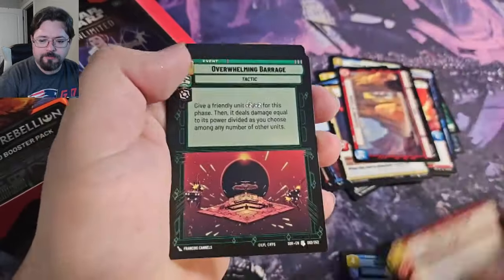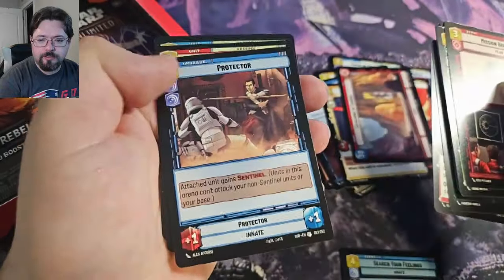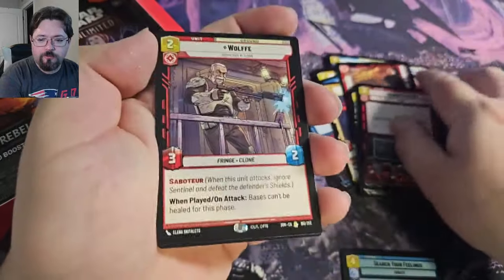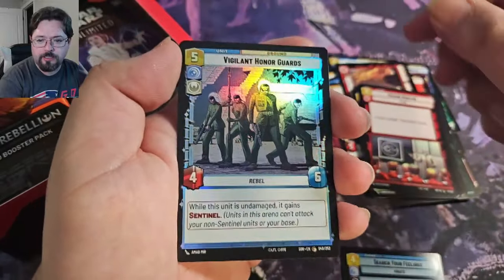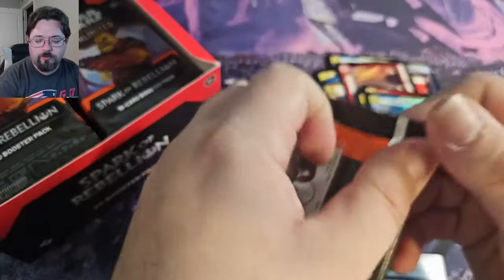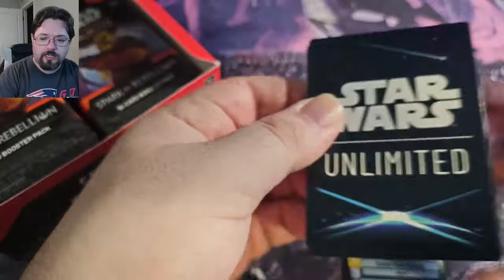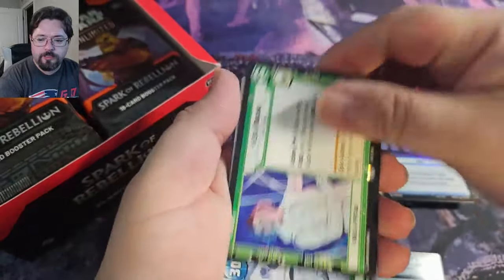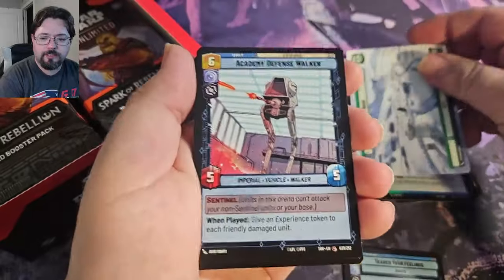We've got Academy Training, Wolfie Rare, and then a Common Foil Vigilant Honor card. The big pulls out of these would be the Showcase Cards — full art leader cards. We've got Aaliyah, and a Hyperspace Echo Base. That's nice.